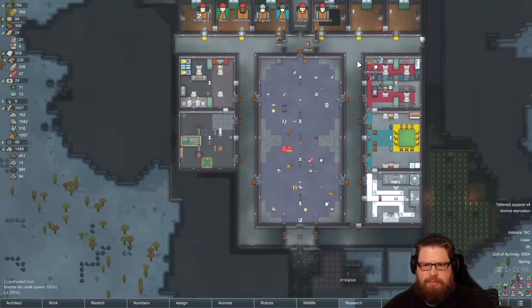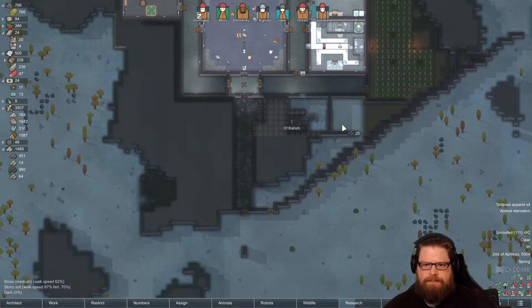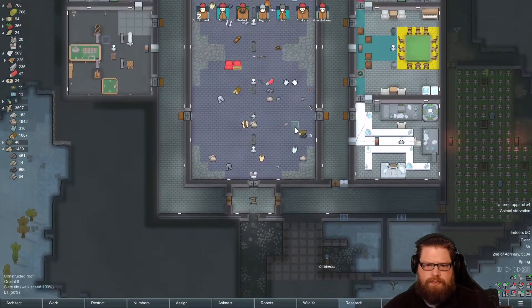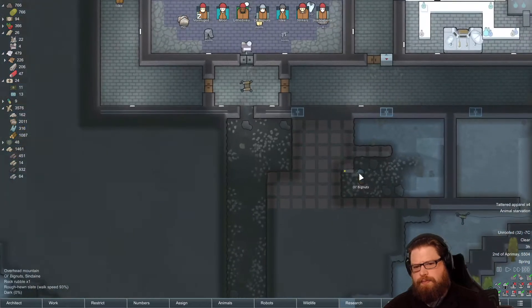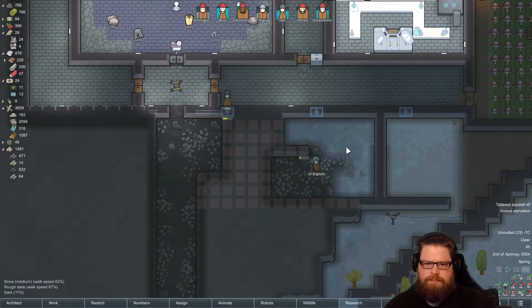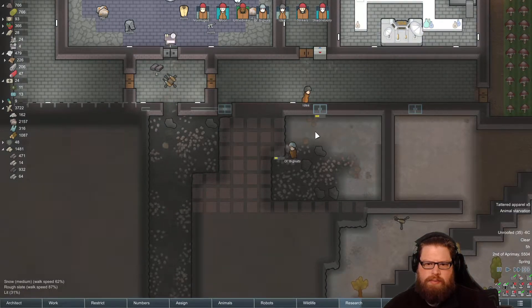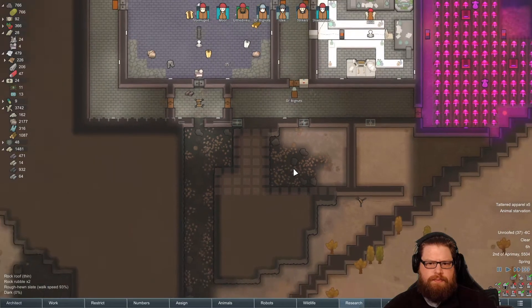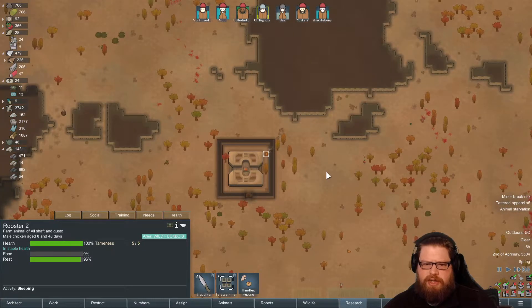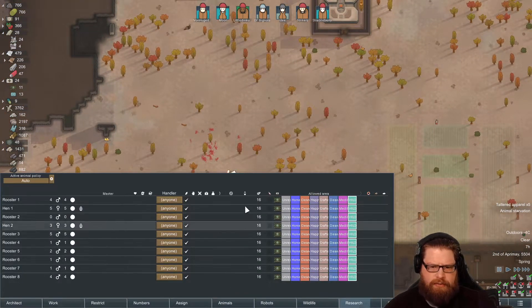Animal starvation already — that's probably from the Chikans. The Chikans are a pain. Old Big Nuts has got himself very stuck, but he's working like an absolute trooper. Stupid Chikans — I don't want them, honestly. I'm going to kill them off.